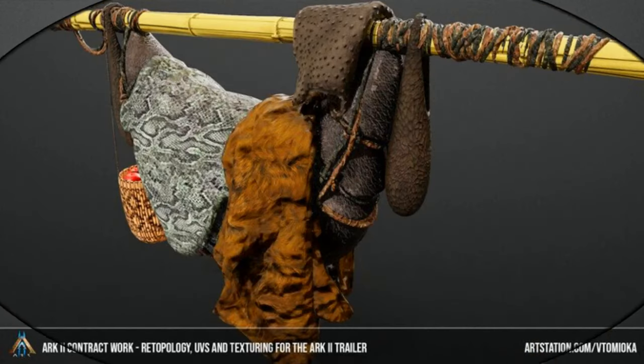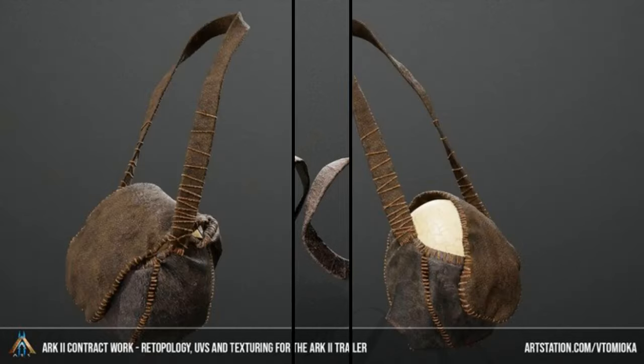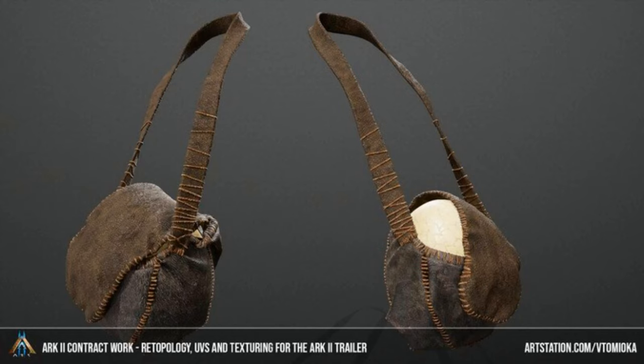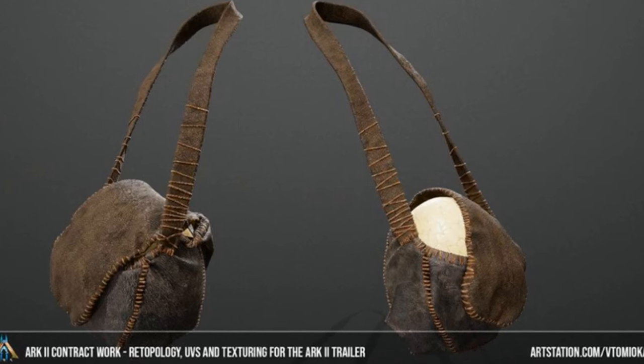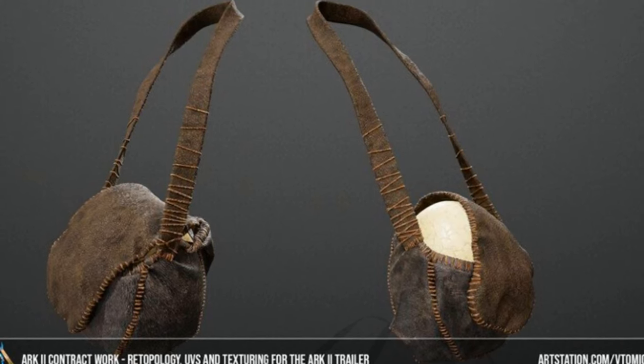Next is this kind of thing on a rod — I don't really know how you'd describe it — but I think this is just an asset for the trailer. After that there are these vegetable holders, which I think are also just part of the trailer and aren't going to actually be in the game. Then we have these bags that you can put on your side — I think this is a trailer thing too, but they might have it in the game as extra storage.